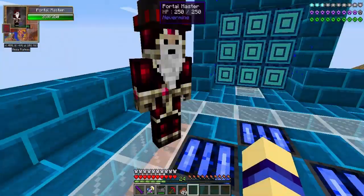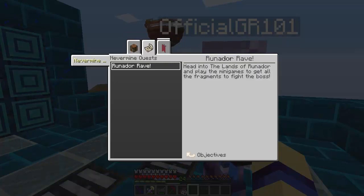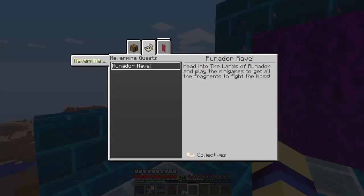We're going in there to fight Clunkhead — he's the only boss in that dimension. He's very powerful and easily can kill a player. Clunkhead is spawned by using a Mega Runestone on a Clunkhead Altar found in Clunkhead Arena. Let's just head in first before I talk about Mega Runestones.